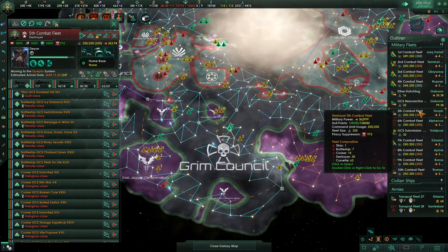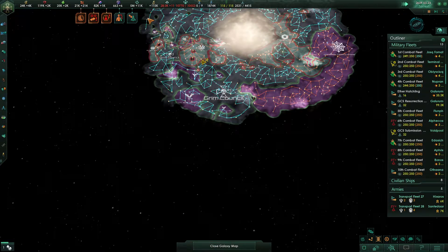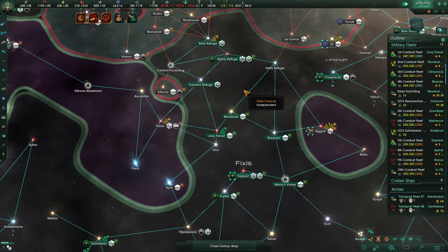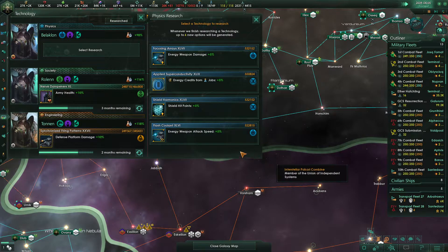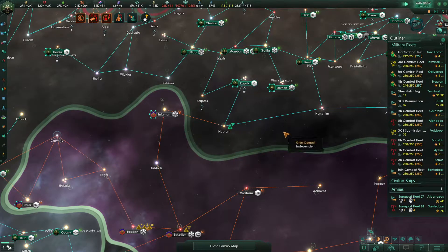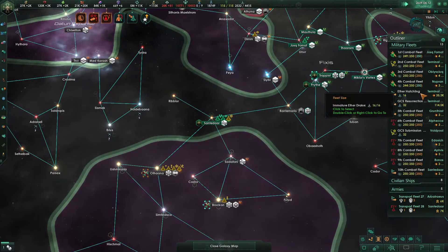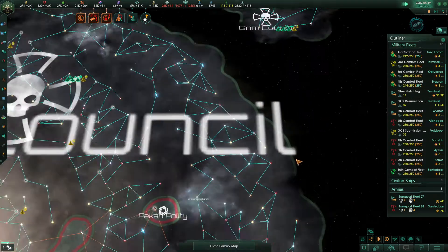Most of our fleets are in position right now — we're still waiting on the fifth, of course. They have to get all the way down to this gateway. The first combat fleet appears to be missing their corvette — we'll bring them in a corvette. The fourth combat fleet is still missing a few as well. The GCS Resurrection and the Aether Hatchling are at Terminal Egress right now, so they're going to have to come into Math Drop and then over this way. They're about six months away currently.